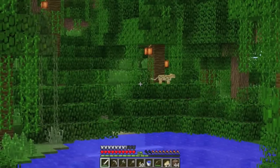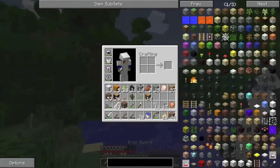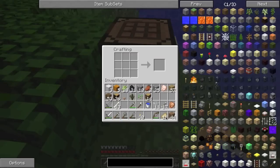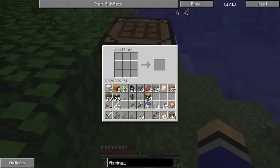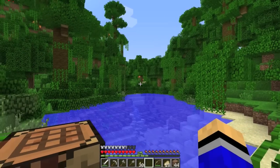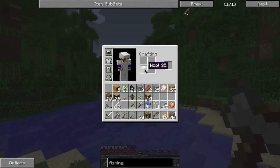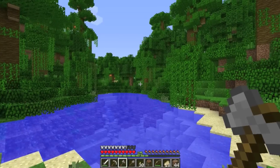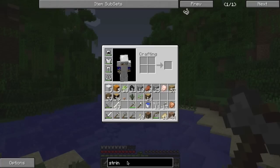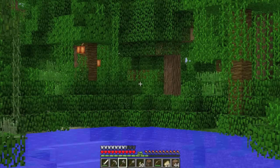Oh, is that an ocelot? That's an ocelot — oh my God, I want it! We don't have a fishing rod though. Let's make a fishing rod. We need a crafting table. This is where the Not Enough Items mod comes in handy — fishing rod, how do we make one? Two string and three sticks. God darn, we don't have any string. We have wool — can we make it into string? No, we can't. String makes wool; wool doesn't make string. Oh no, the ocelot's gone! At least we know there's a jungle biome here, and next time we'll have a fishing rod to tame an ocelot.